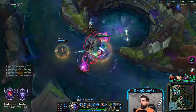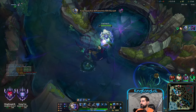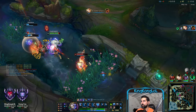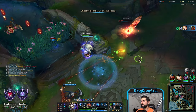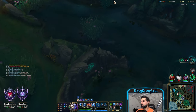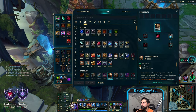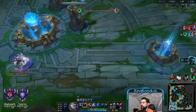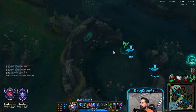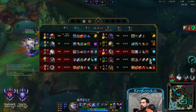Now we take Herald and then we want to get Drake. I'mma go back bot first. Drake's coming up. Let's go for Drake ASAP — I need you over here, guys! I wanted to get level 11.